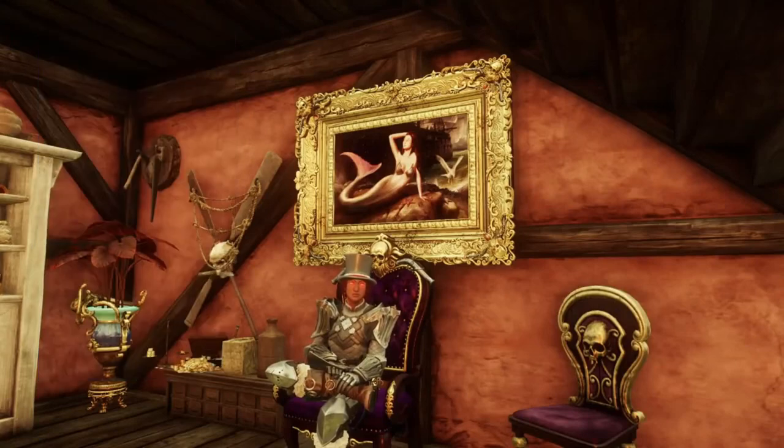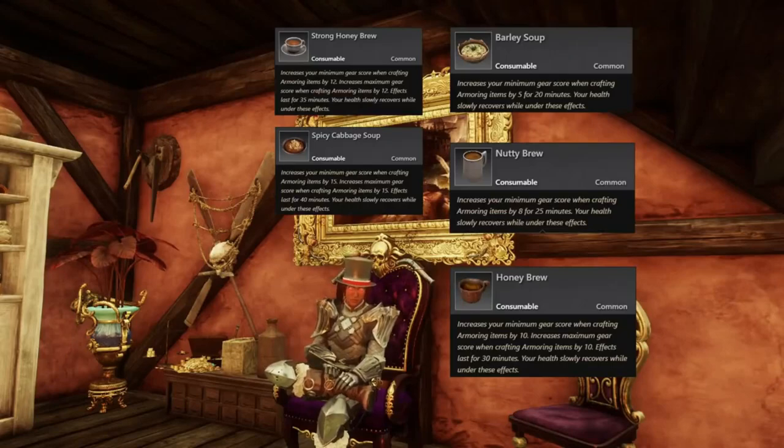There are also food items you will want on hand as an armorer — a great and cheap way to get a solid boost while crafting armor. These are barley soup, nutty brew, honey brew, strong honey brew, and spicy cabbage soup.